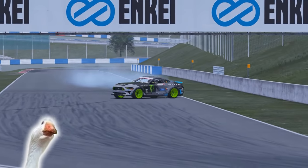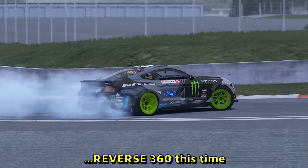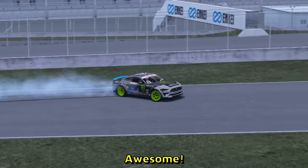Guys, watch out — it's a Mustang. I think the game is Assetto Corsa. There is a reverse 360 this time. Yeah guys, listen, Mustangs can drift. Look at that — awesome.